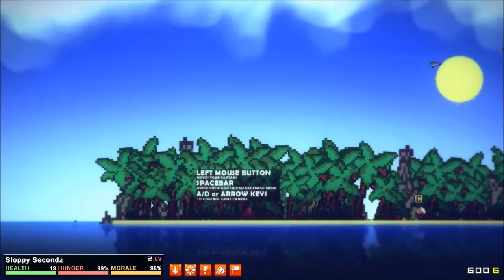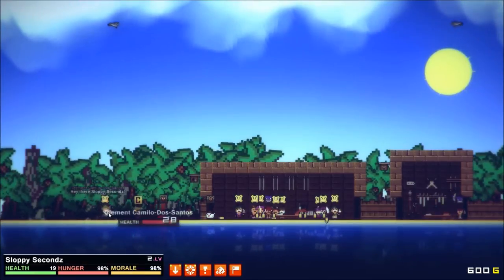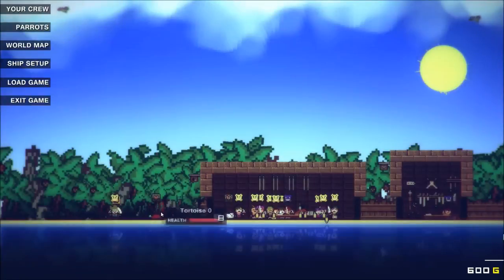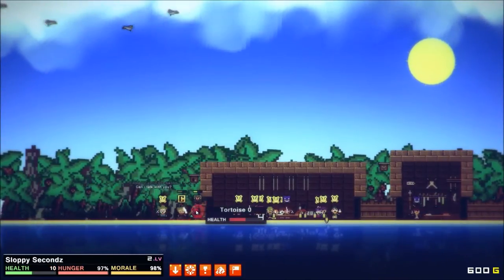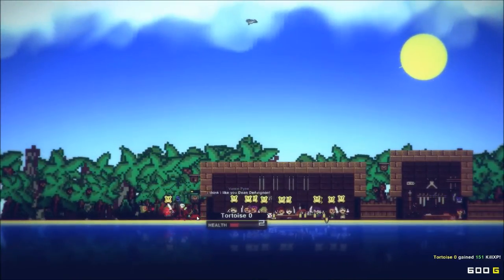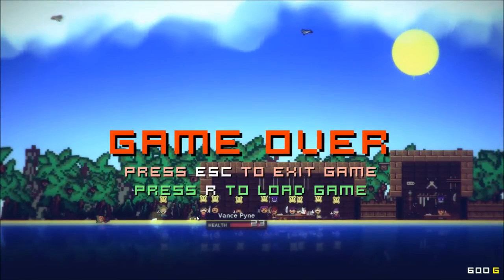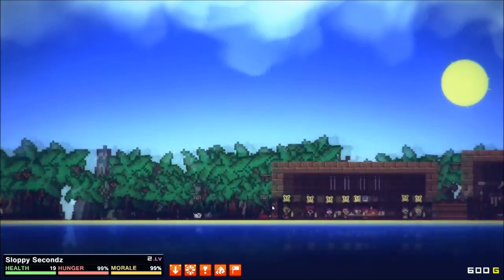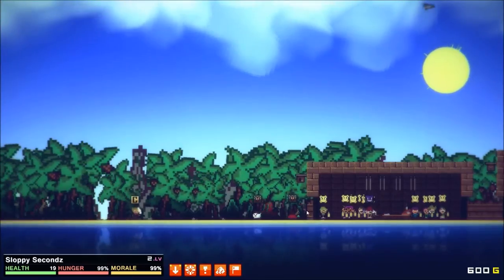The controls take a little bit to get used to, but for the most part everything seems to work pretty well. Here I'm not really sure what I'm doing, so I go ahead and attack a creature on the land — and that doesn't work out so well for me. I maybe had the quickest game in the history of Pixel Piracy. But on take two, I started over and this time got into the inn and got my crew going.